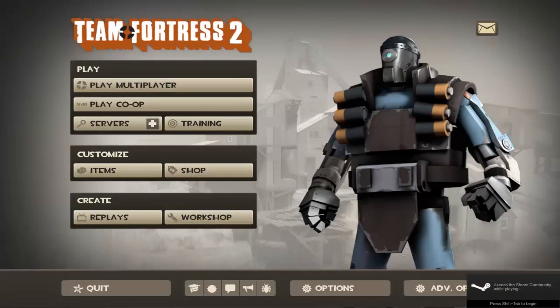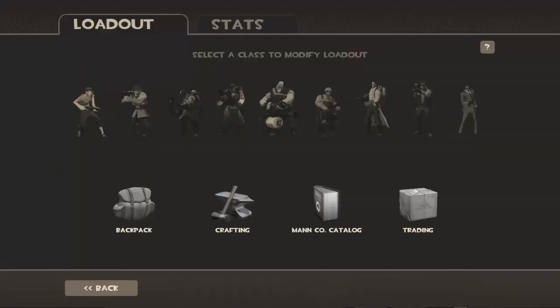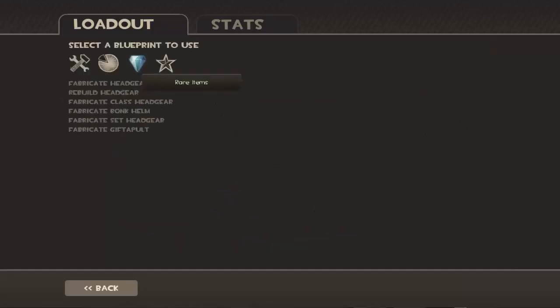Hello there everyone, welcome to another Team Fortress 2 video. I've been going in depth in TF2 lately and I've discovered this. You can make headgear, which I'm assuming are like hats. I've never seen any of this before — I'm more new to this — so I wanted to give a little first reaction.